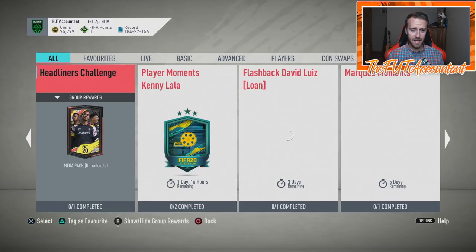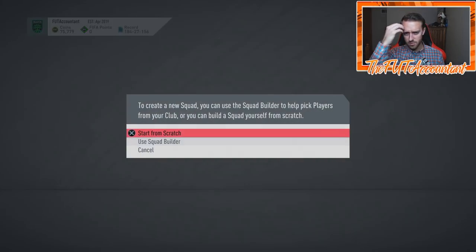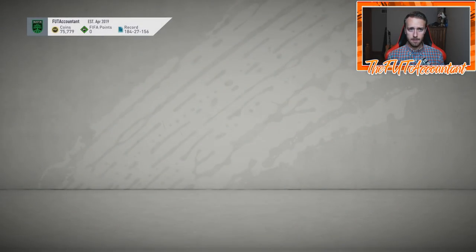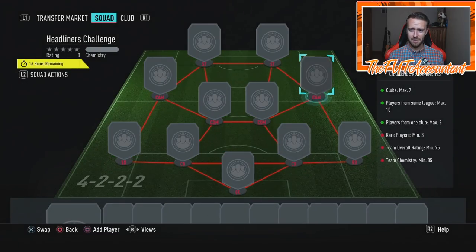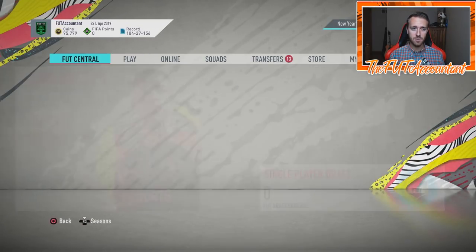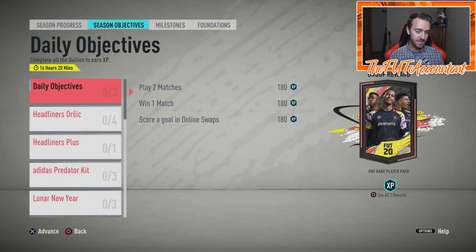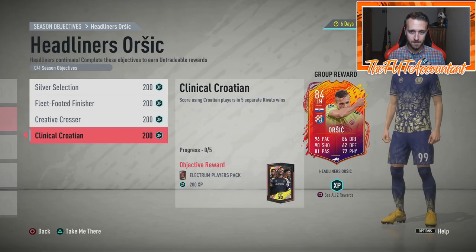We've gotten a decent value SBC almost every day for this promo, which is honestly incredible. We also got a Headliners challenge today for an untradeable mega pack, so hopefully you guys got something good out of that. The requirements look like seven clubs, 85 chemistry. It's a mega pack for the club — that is amazing.